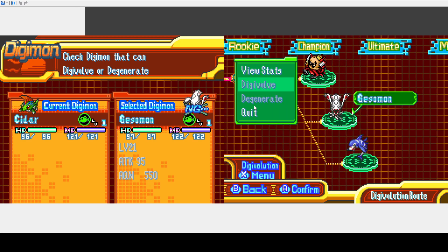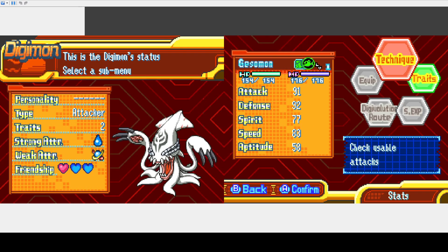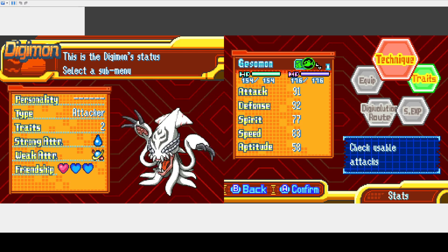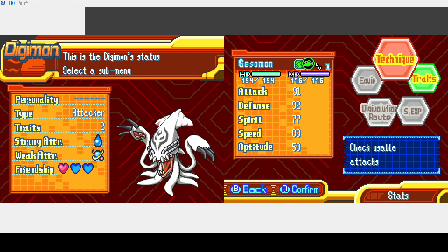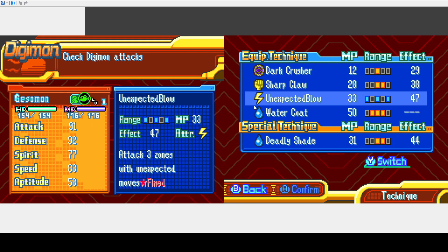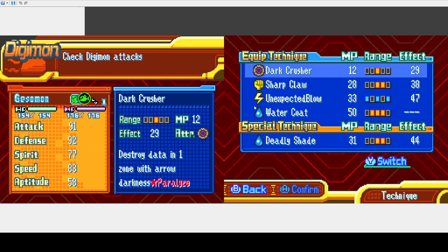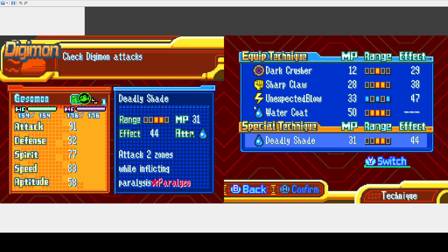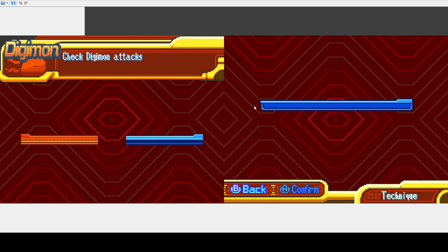And then you have a squid. I can't actually tell exactly, but he has physical, dark, and lightning attacks — and water. And he has this raised water resistance — ooh.